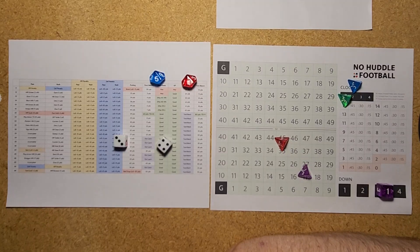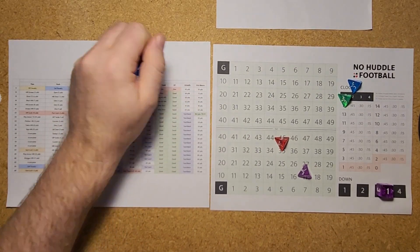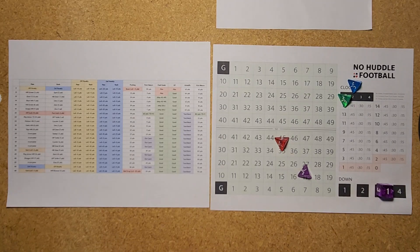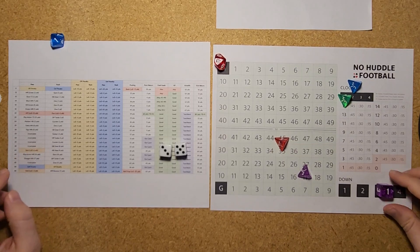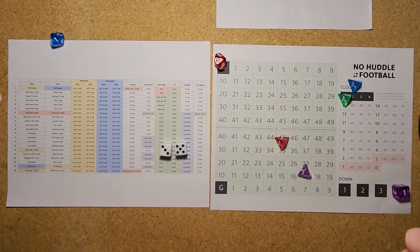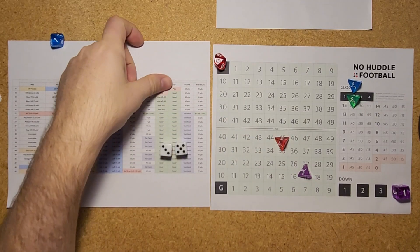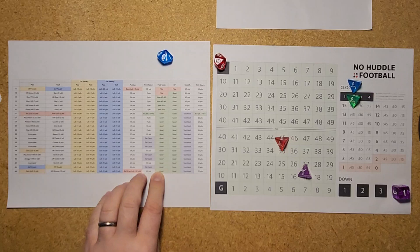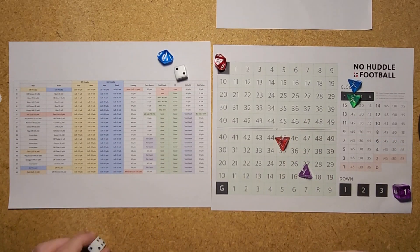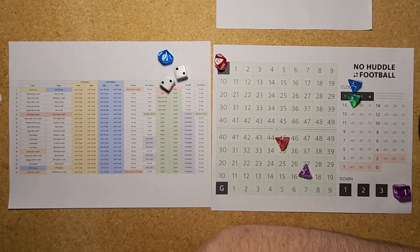Third down and 8 to go for Kansas City to start the second quarter. A pass play from Mahomes — a 35 is incomplete. That's a 52-yard field goal attempt from the 37. Going for the field goal, the kicker needs at least a 22 or better for a 50-plus yard attempt. Rolling a 22 — Butker just gets it across the crossbar from 52 yards! Butker is good!